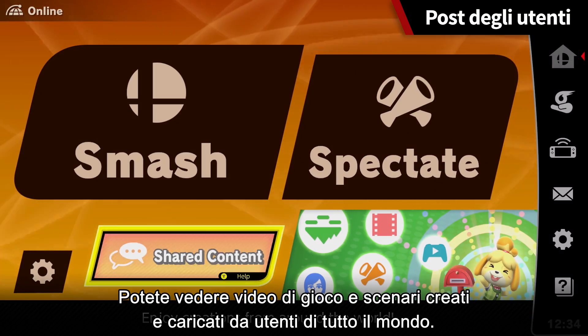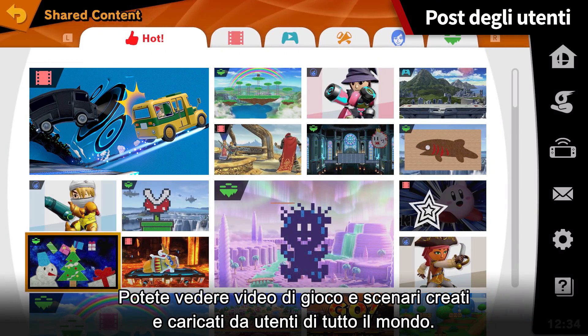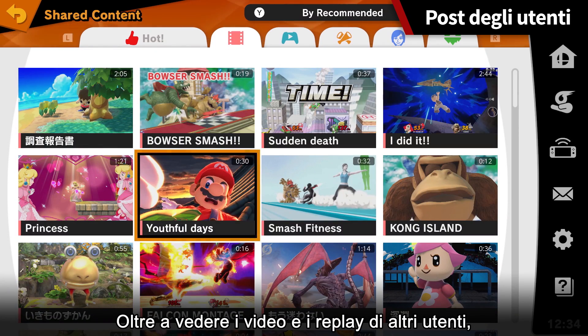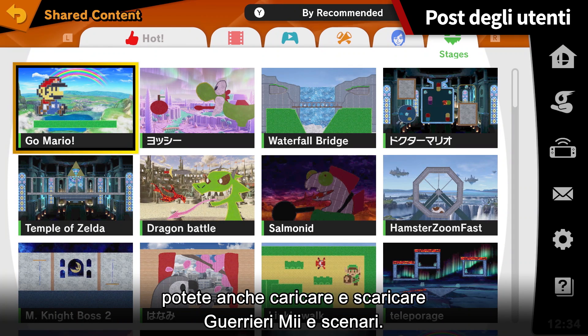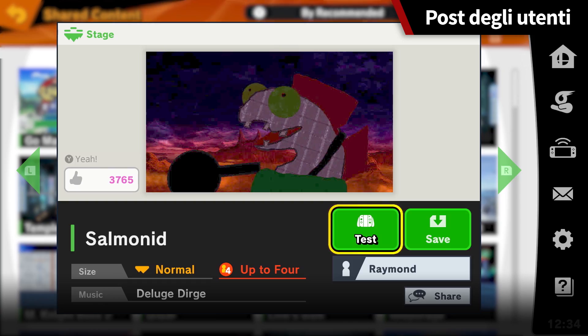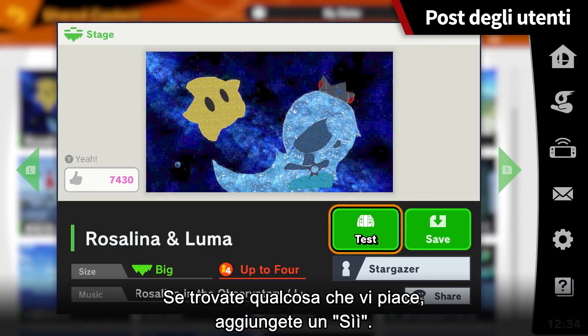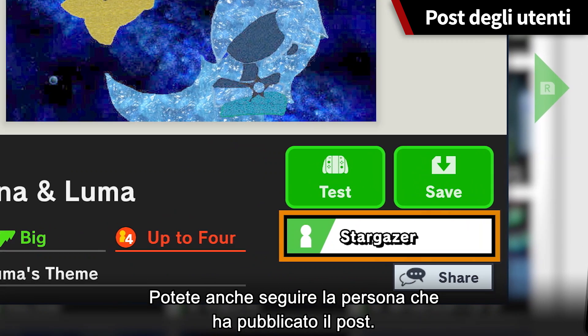You can view gameplay videos in stages created and uploaded by users around the world. Beyond viewing players' videos and replays, you can also upload and download Mii Fighters and stages. If you find something you like, give it a "yeah!" Or you can even follow the person who posted it.